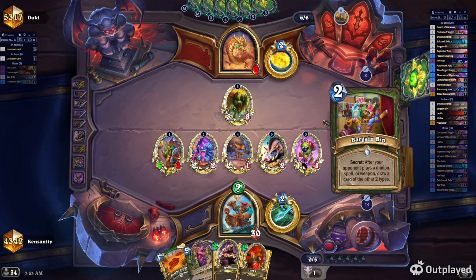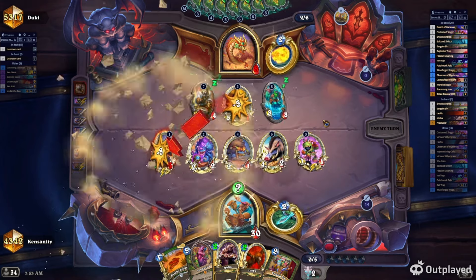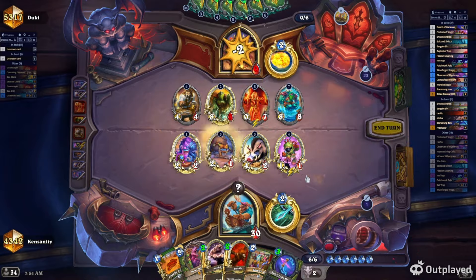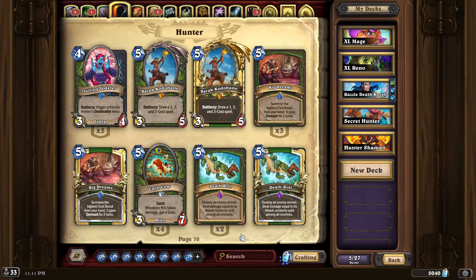There are different Secret Hunter lists — you can change it up, it doesn't have to be exactly the list you see here. These are the four decks that I recommend. Unless someone comes out with something very interesting, these would probably be the four decks I play for the rest of the season until the expansion comes out, especially Secret Hunter and Razzle Death Knight as I look to get those thousand wins on each class. Let me know in the comments what you're playing, and good luck on your climb. See you next time.